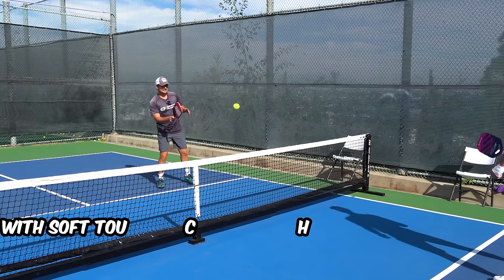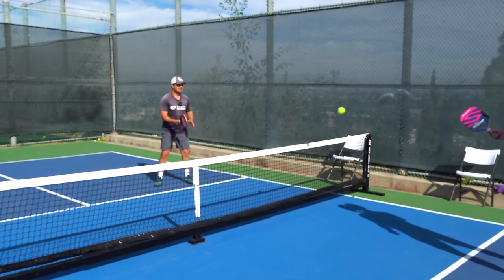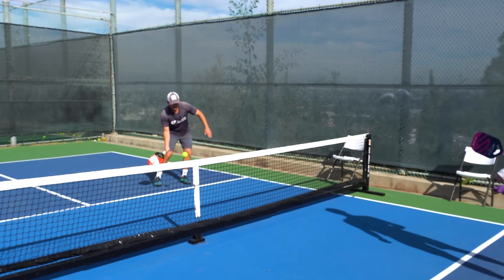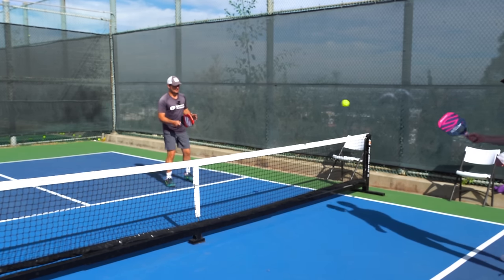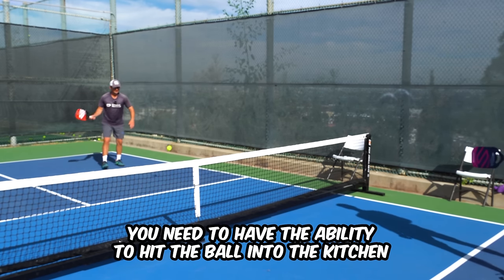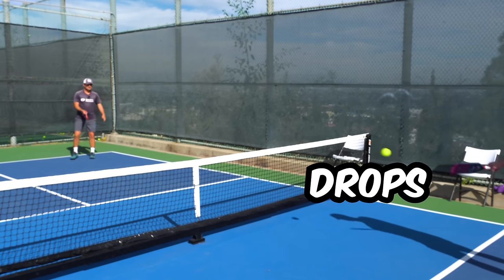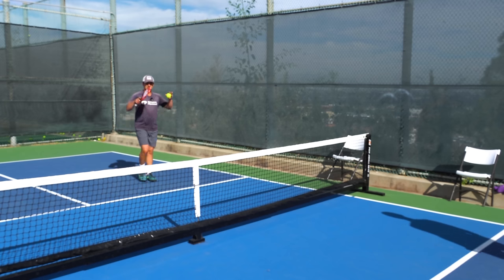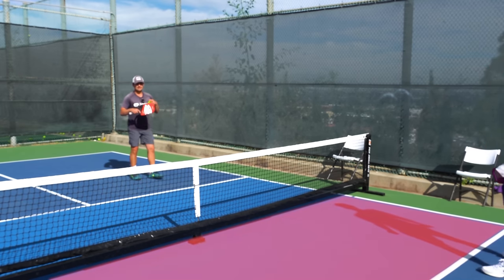The next skill is the ability to consistently hit the ball into the kitchen with soft touch. You have to develop a lot of control hitting the ball softly — this is really hard to get the hang of if you haven't played much pickleball. If you're a 3.0 player who started playing in the last year, you might not have this ability yet. Even backing up, you need to be able to hit the ball into the kitchen. These shots are called drops, and using the kitchen is extremely important — it's pretty much impossible to get past the 4.0 level without it.